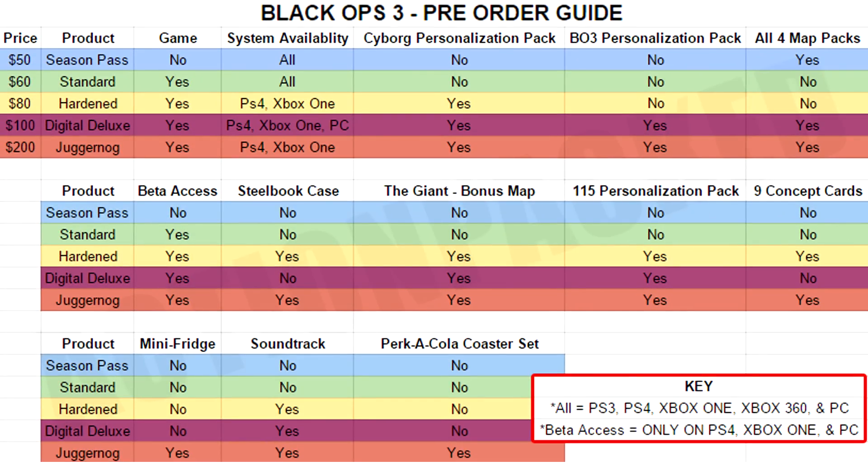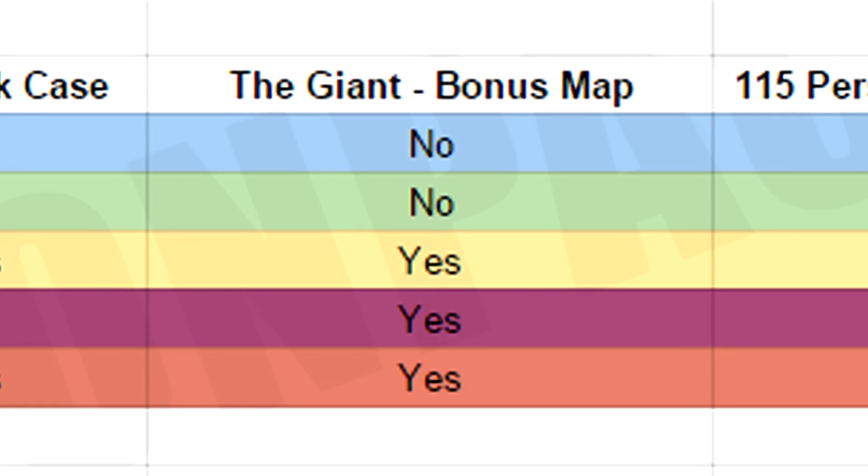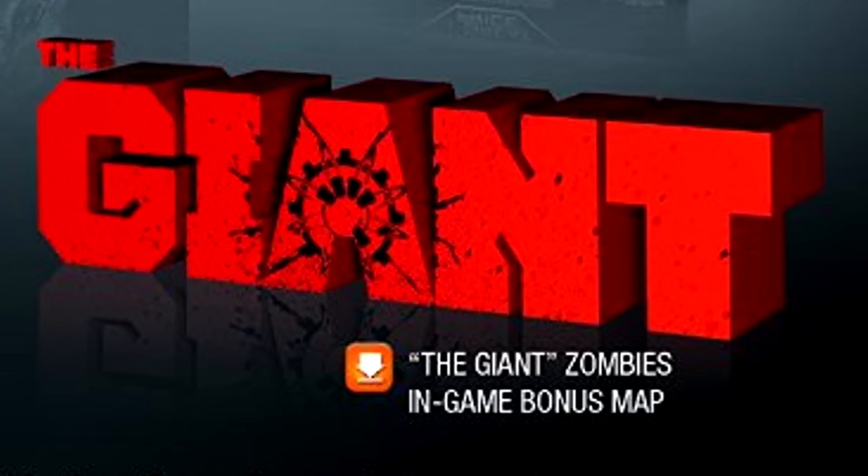The last notable thing is the Giant bonus map, right in the middle of this guide. It's actually a remastered map that has been in World at War and Black Ops — this map is Der Riese. They're going to remaster it, orient it into the storyline in even more depth than it originally was, and they'll have the original characters in their younger form on that map as well, which is going to be pretty exciting to see.